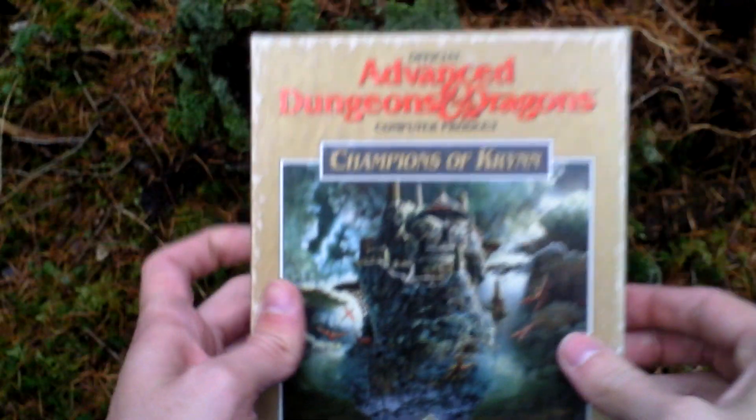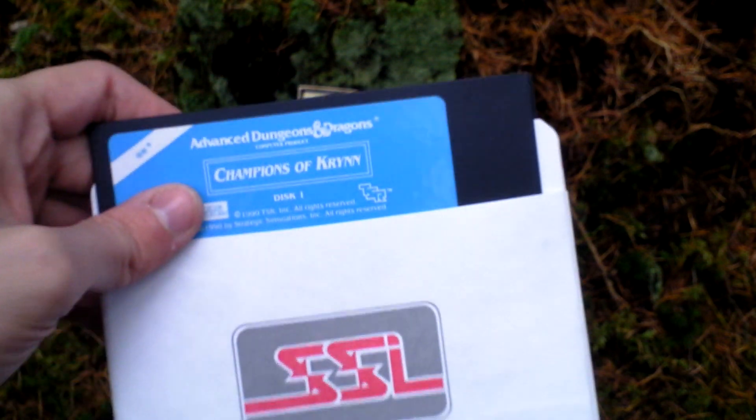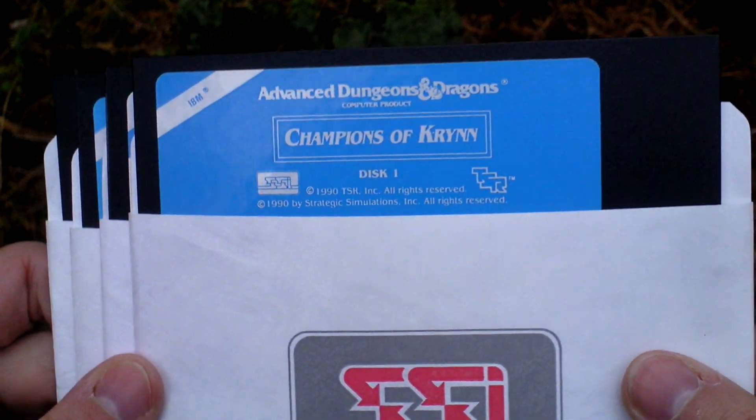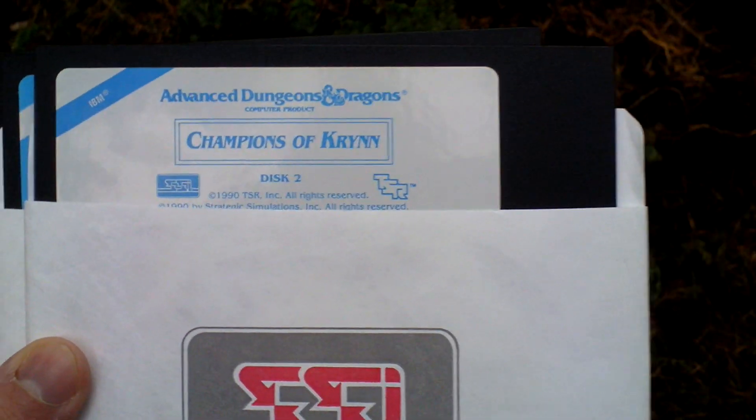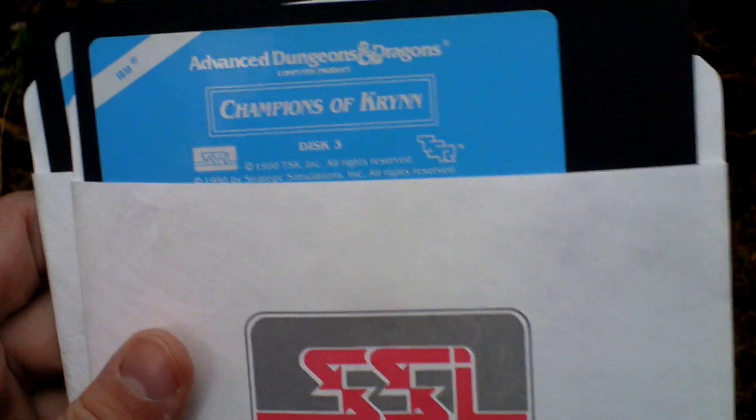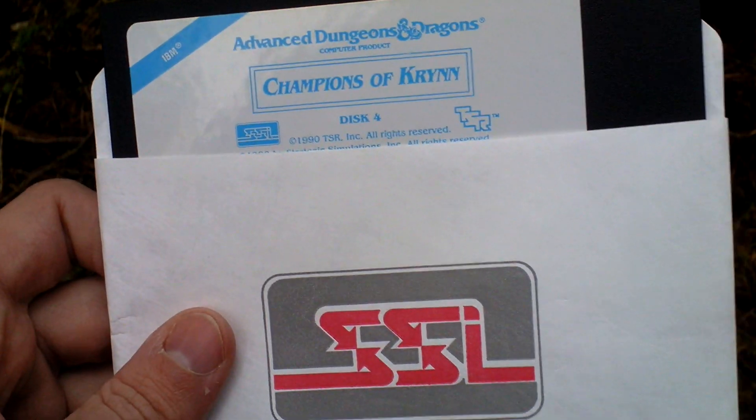Let's open the box and see what's inside. There is the game itself — it comes on 5 and a quarter inch discs: Disc 1, Disc 2, Disc 3, and Disc 4.